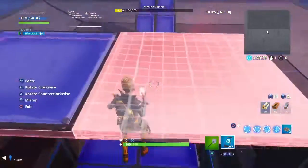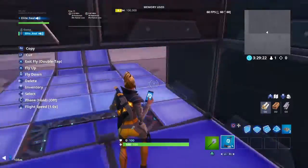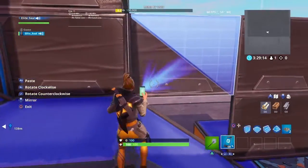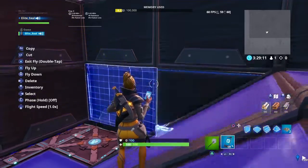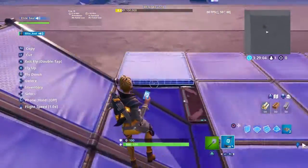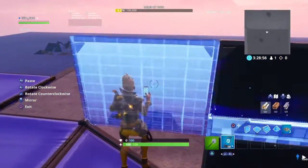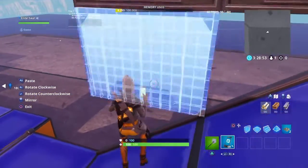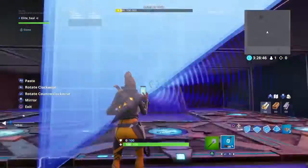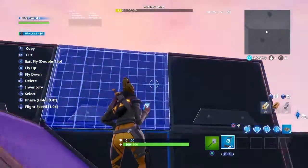Then grab your blue ceiling again and bring it like that. Once you have it like that, come here and bring it down to here on both sides and place your roof again. Then repeat the same thing on the other side, making sure to add your roofs and everything.